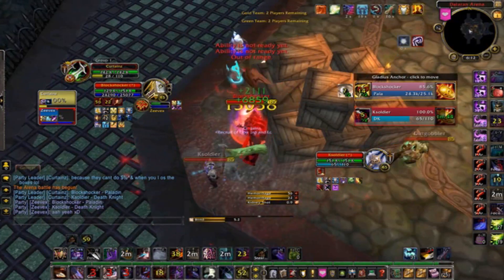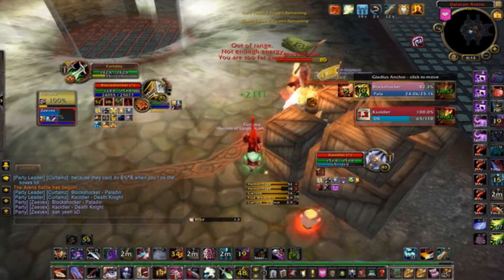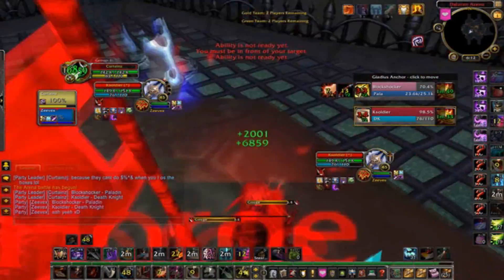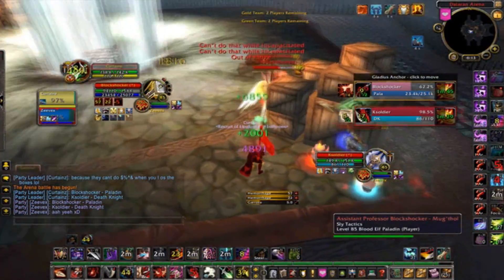You blind the DK there and I would have definitely got a sap out of it with vanish, but you don't. If you would have got that, I don't think the enemy team would have got any pressure on your shaman at this point. I think your shaman just got nested, so the nest would have been avoided.